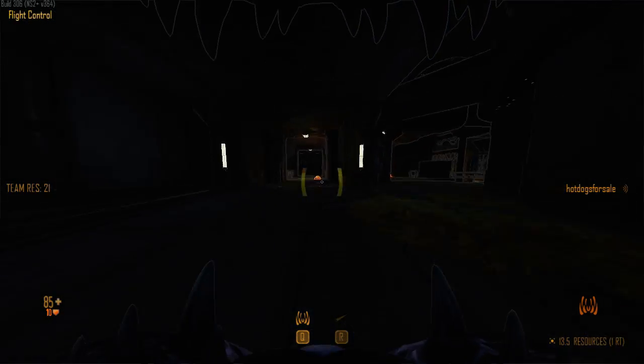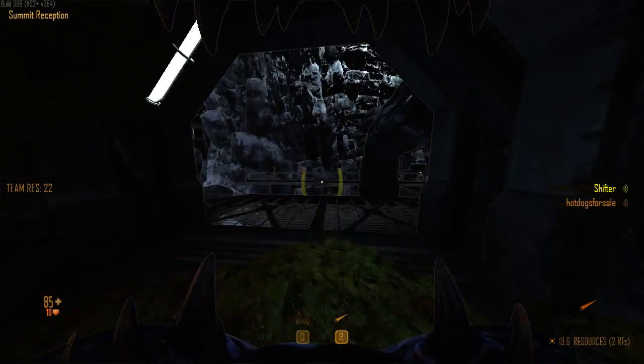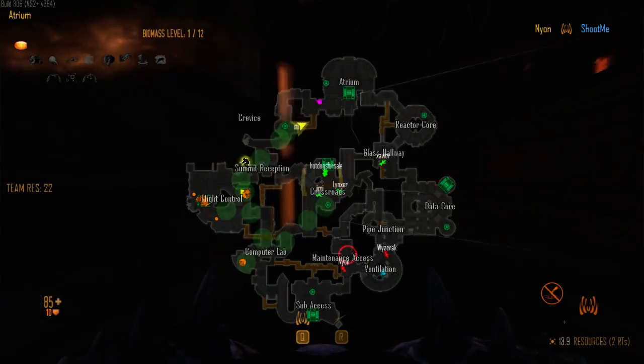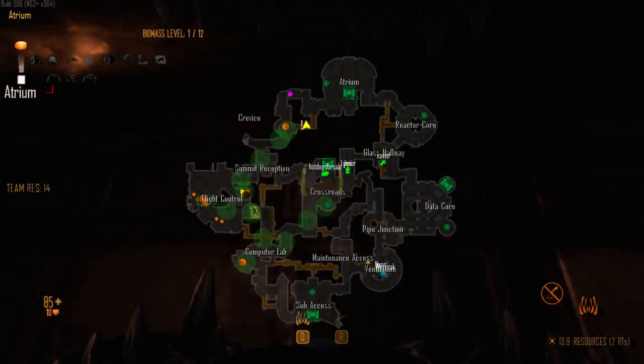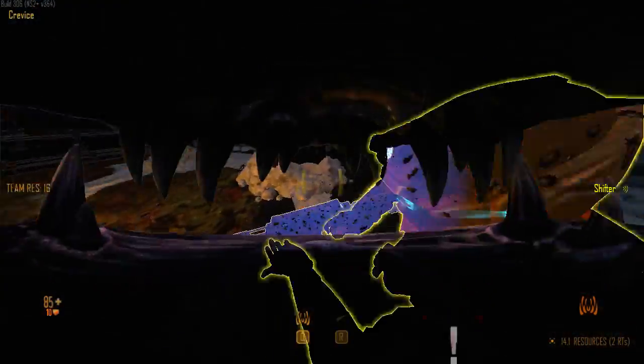Do you want the tunnel up top or down by the RT? Absolutely put it up top - I want the tech point more than the RT. They are in atrium. While they shoot the extractor, the skulk should have some chances to get in there and get some bites.